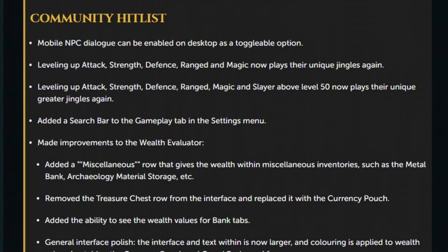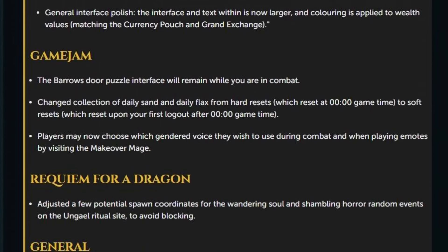Starting off with the community hit list: mobile NPC dialogue can be enabled on desktop as a toggleable option. Leveling up Attack, Strength, Defense, Range, and Magic now plays their unique jingles again. Leveling up those same skills plus Slayer above level 50 now plays their unique greater jingles again. Added a search bar to the gameplay tab in the settings menu. Made improvements to the wealth evaluator — added a miscellaneous row that gives the wealth within miscellaneous inventories such as the metal bank, archaeology material storage, etc. Removed the treasure chest row from the interface and replaced it with the currency pouch. Added the ability to see wealth values for bank tabs. General interface polish — the interface and text within is now larger and coloring is applied to wealth values, matching the currency pouch and grand exchange.